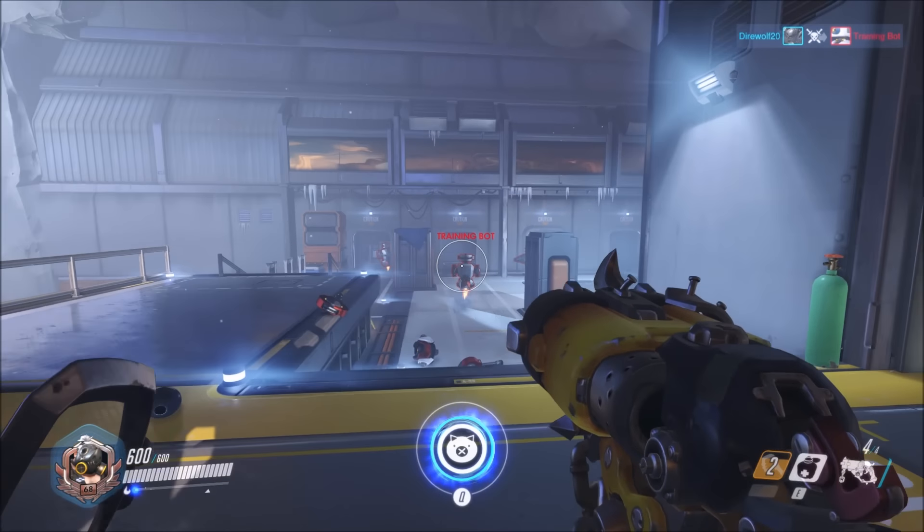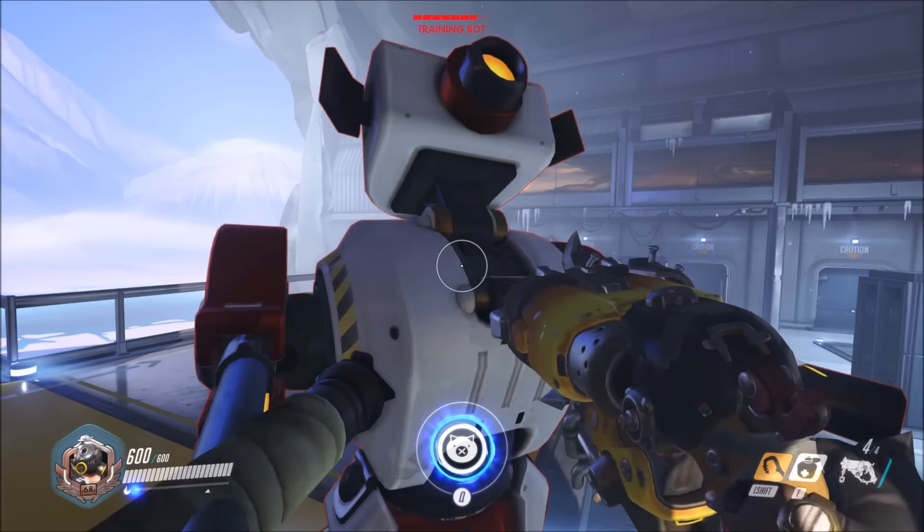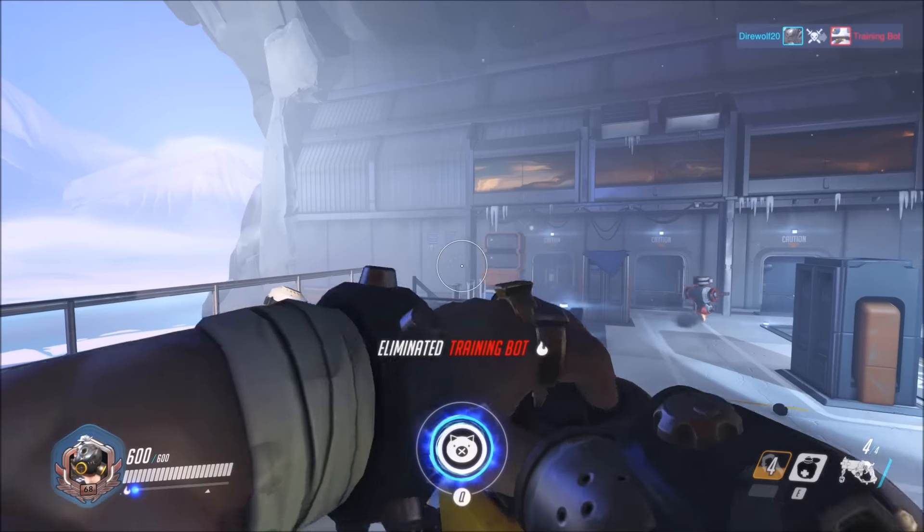A typical combo to make sure you kill people: throw your hook, left-click, then melee attack. It's very useful to do those three in combination.